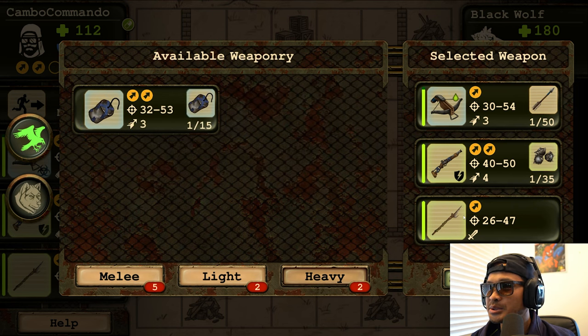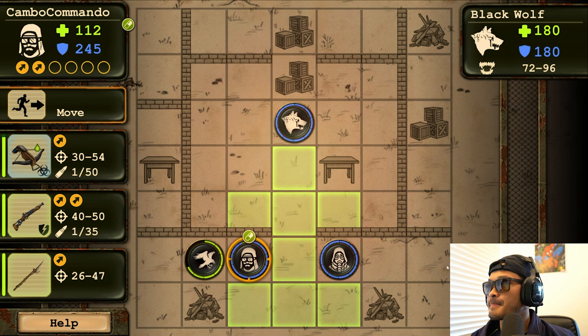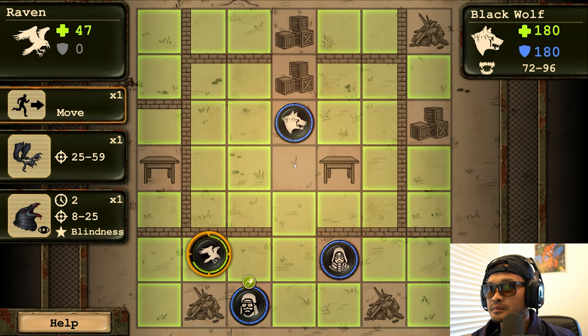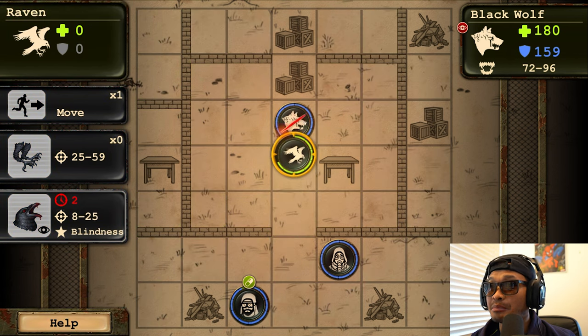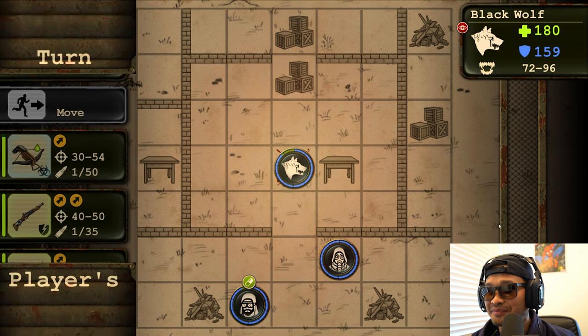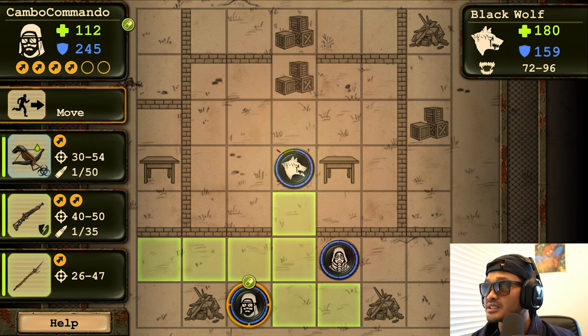Let's battle! Let's see here — oh dear lord, 180 hit points. Let's pull back a little. Obviously blinding him won't work since he doesn't have any eyes. He moves kind of slow and his nameplate says 'Black Wolf.' Alright, Black Wolfie.